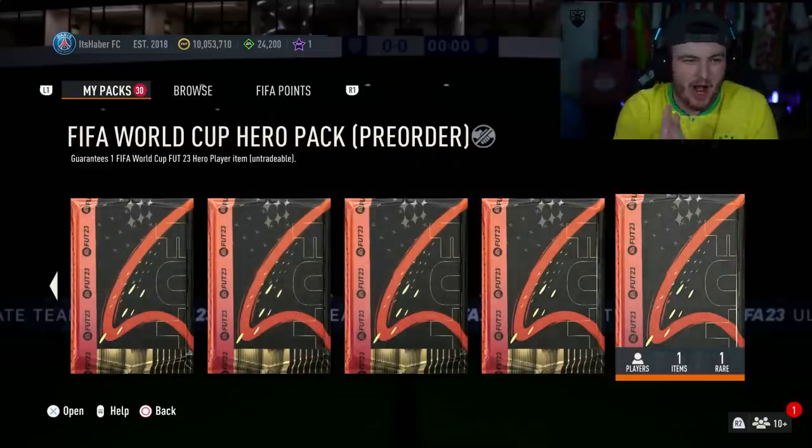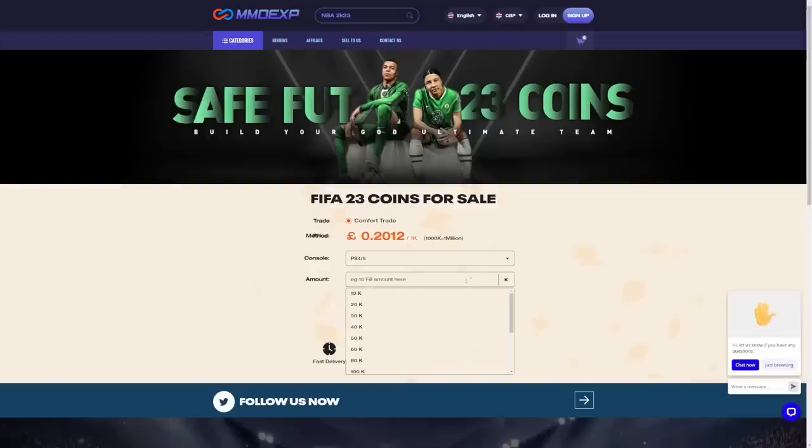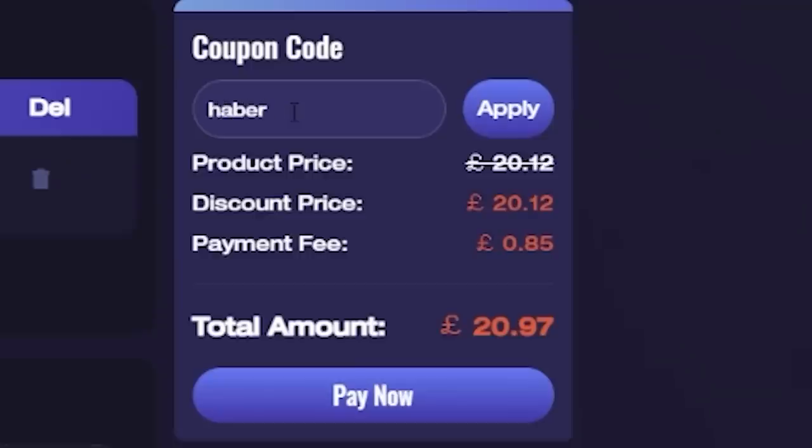It is 6pm which means it's time to open up our free FIFA World Cup Hero Pre-Order Pack. Please EA, let's get someone good. For cheap, fast and reliable footcoins, check out MMOEXP — there is a link down below. Use the code HABER to get yourself 5% off all of your orders.